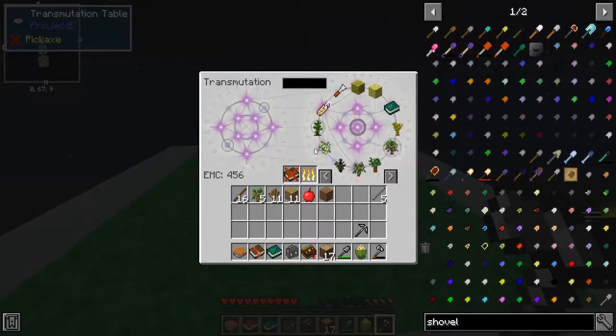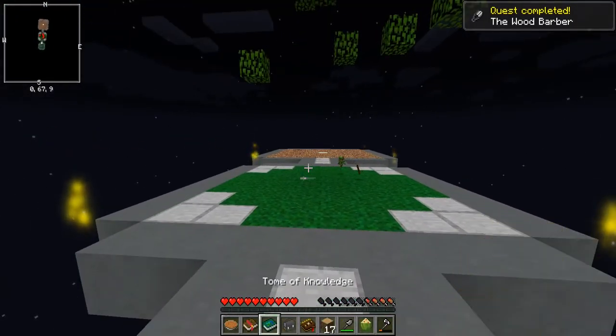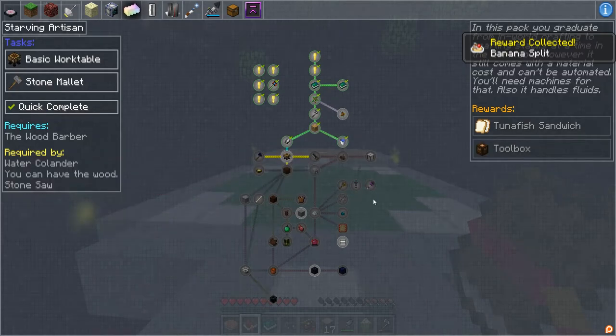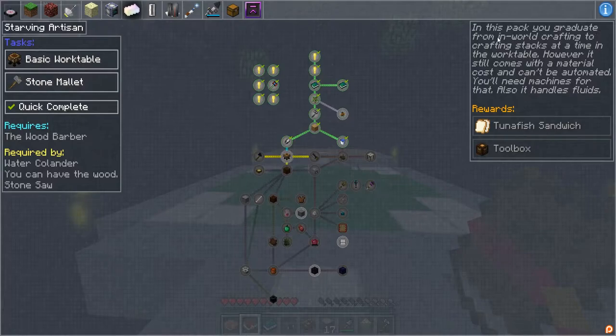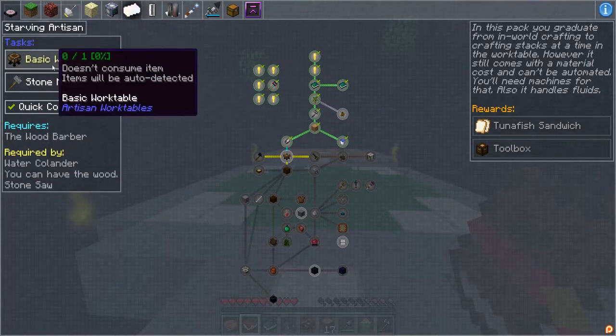Okay so we need some gravel — got six of them. Then boom, the gravel shears — I like saying it like that. Pretty neat! It won't let us go to this one so we have to go here. We need a basic work table. 'In this pack you graduate from in-world crafting to crafting stacks at a time in the work table; however it still comes with a material cost and can't be automated — you'll need machines for that. Also it handles fluids.' Okay pretty neat!